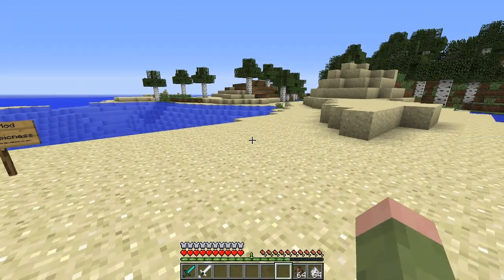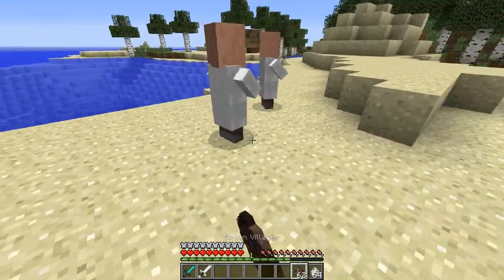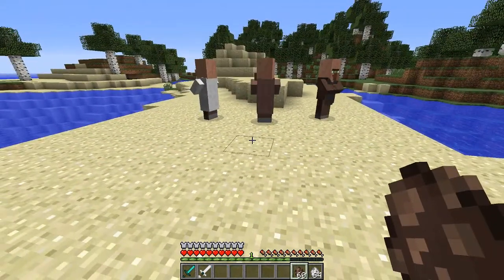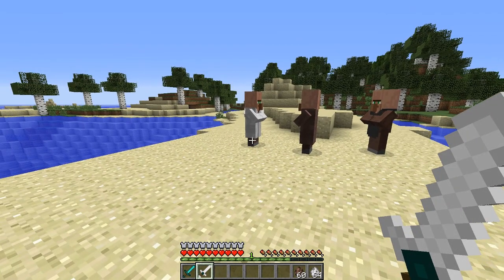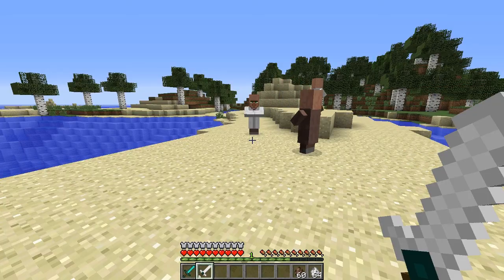I'm going to place down some villagers - you might wonder why. Well, basically when you kill a villager, when a villager dies, they will also drop a ghost. It's so cool.